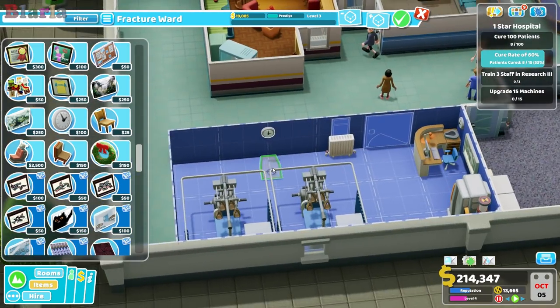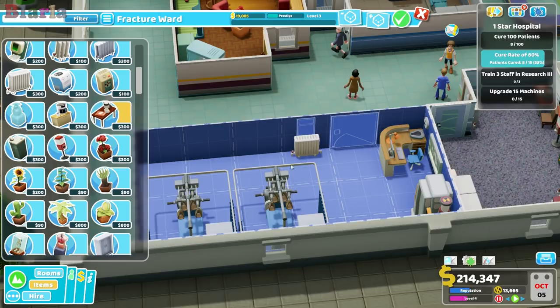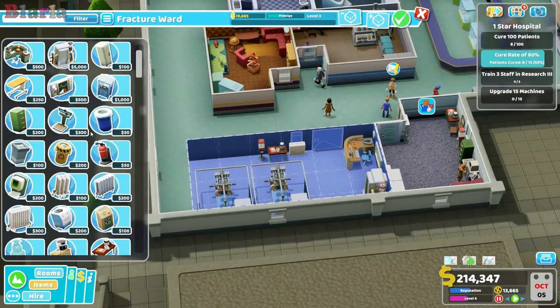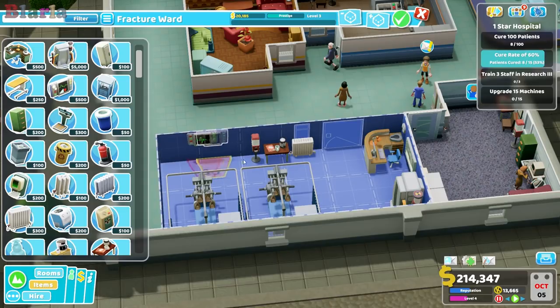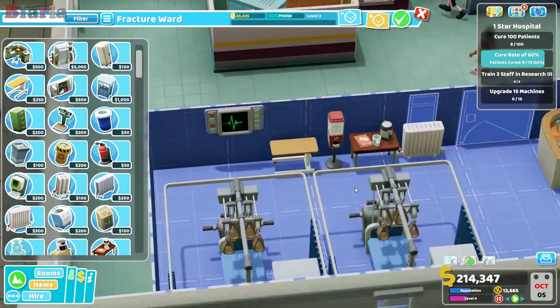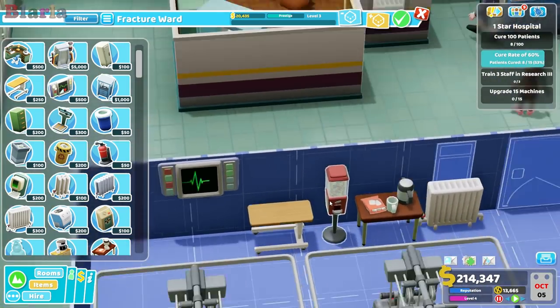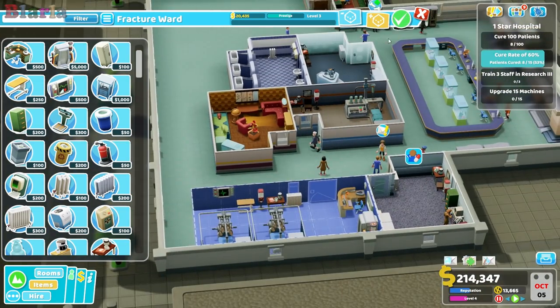We could do with some hot chocolate and some sweeties for the nurse so they can deal with their creature comforts. Maybe we'll also stick in a heart monitor for good measure. Should pop in a table — I wish I could put some flowers on these little tables like the flowers in the reception, that would be smashing.